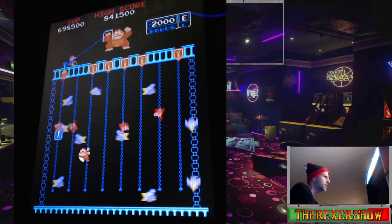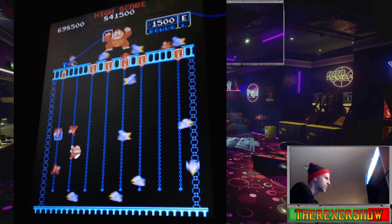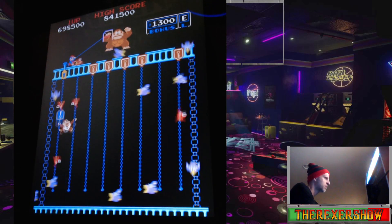So here we are — I made it to level E, I'm on my last guy. This is level E, the last board: chains or keys. Let's see what happens.